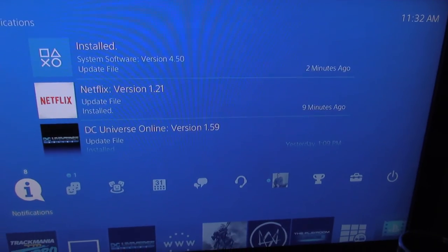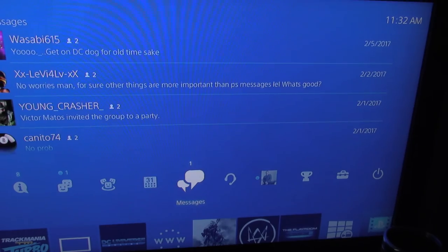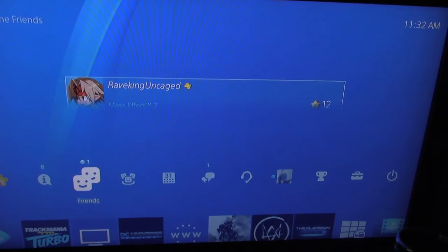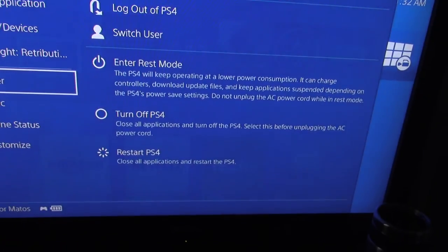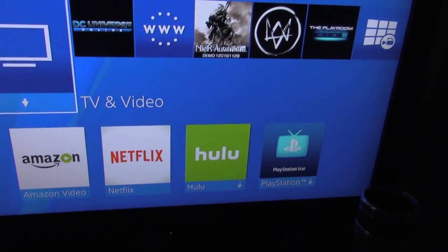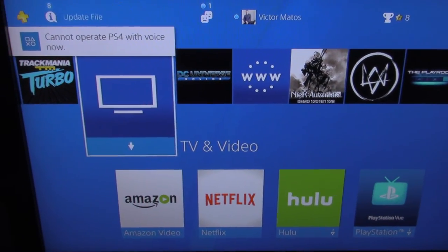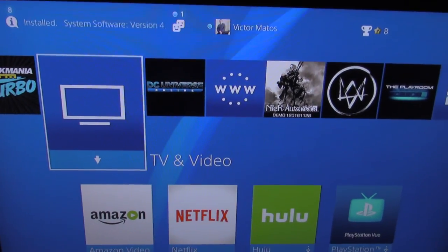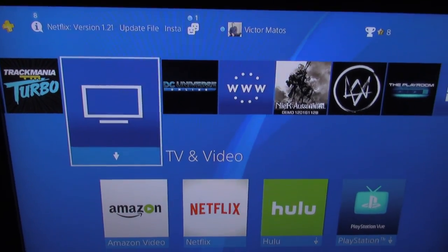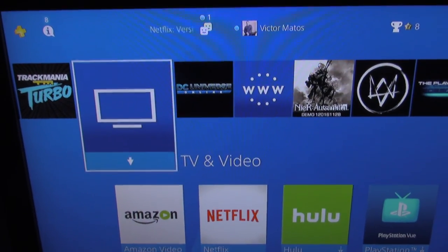I'm trying to activate this - it should say 'say PlayStation' and something activates. PlayStation. Cannot operate PS4 with voice? What do you mean? PlayStation! GB once again - 4.50 PS4 update. Go download it. Catch you later.